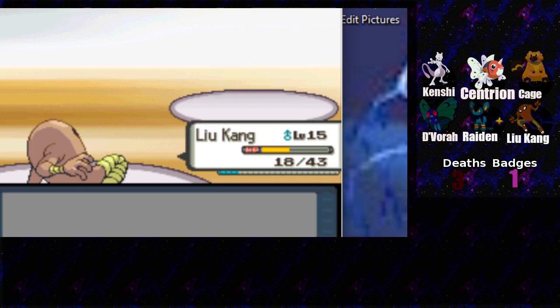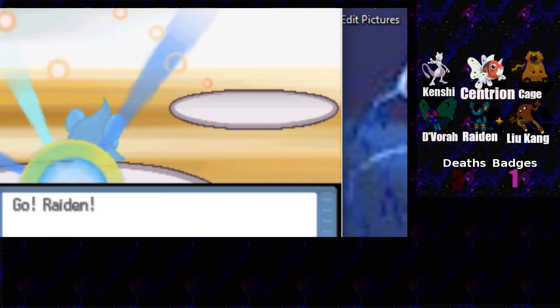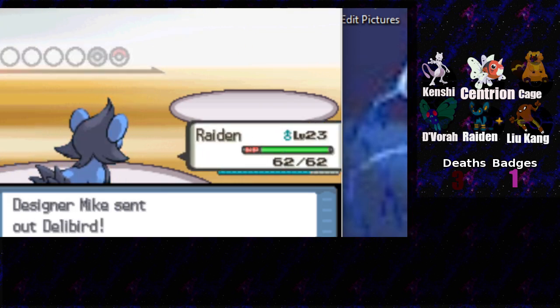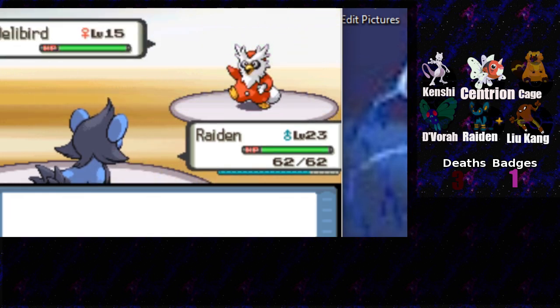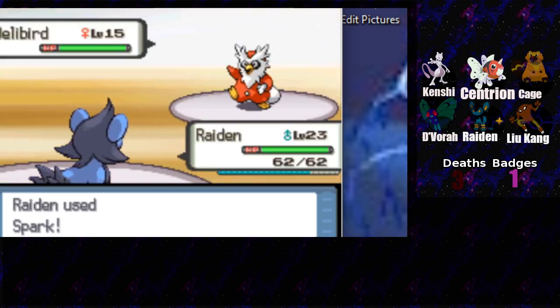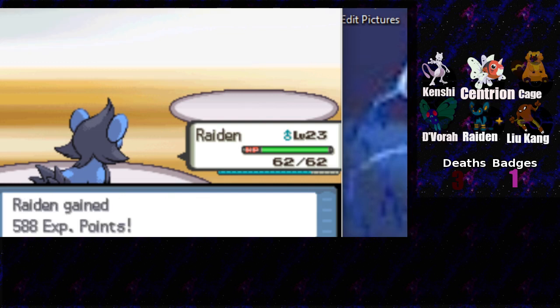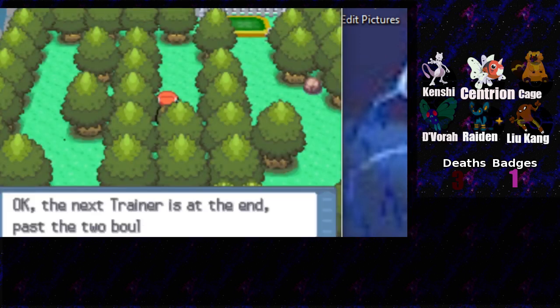We're about to face a Delibird - thankfully we got Raiden. We have an electric type and you don't. I still think having levitate on this thing is slightly op - without electric, what type are we weak to? None that I can think of off the top of my head. And you are dead - it was nice knowing you Delibird. Get that level up! We win!